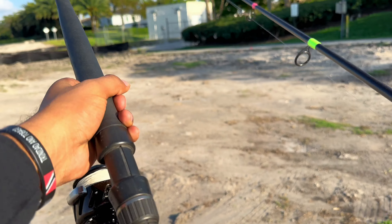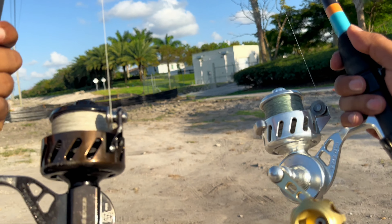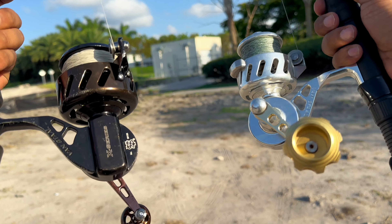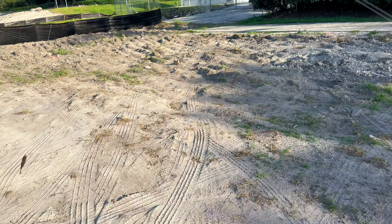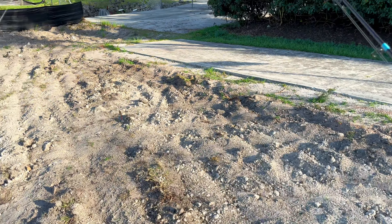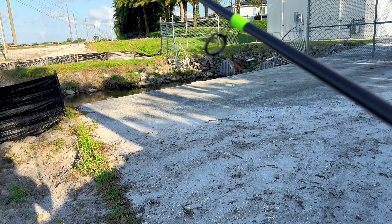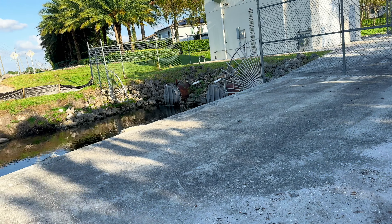Welcome back to another video. Today we're gonna be testing out some new spots — it's a brand new spillway I've never been to before. I'm gonna be throwing the Manstall custom combos. I got the thumper shrimp and I got the NLBN tied on. Never been here before, let's just take a look and see if we can catch a fish. I'm gonna try the thumper shrimp first. There is some water flowing — let's go ahead and take a look.